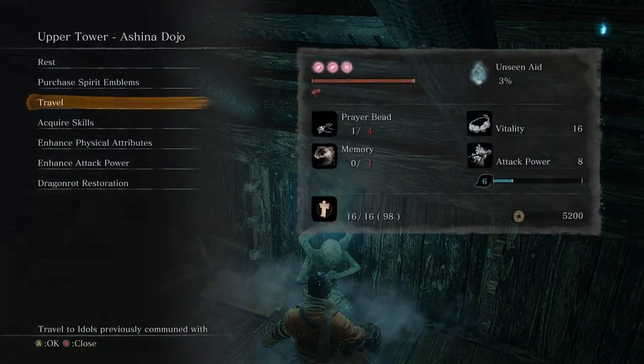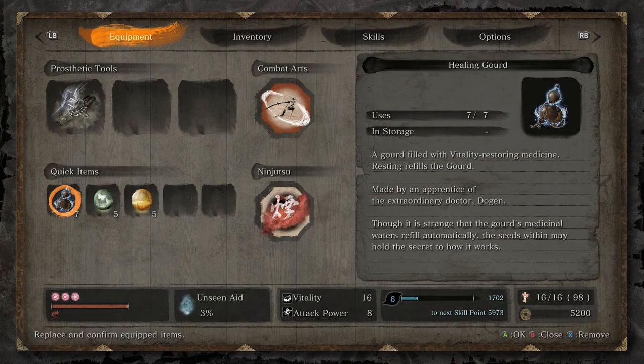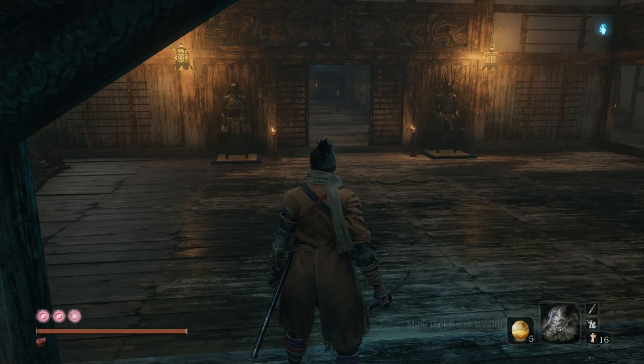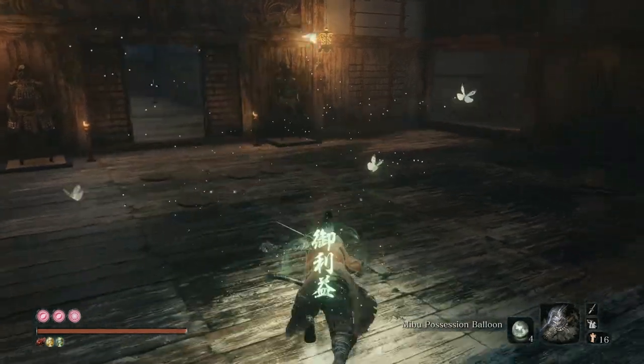Another thing you can do here: you can ring the Demon Bell if you know what that is — I don't want to spoil anything so we're not going to explain it. Also, if you want to use Mibu Balloons, this is a good time to use them if you're going to be farming this. Might as well use the Wealth and the Possession — the Possession makes it more likely to drop items.